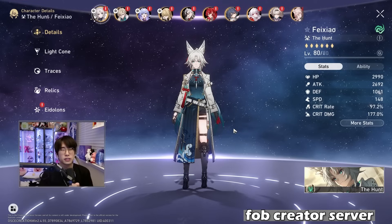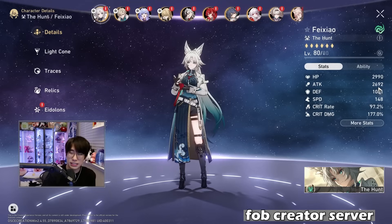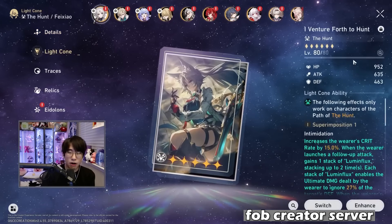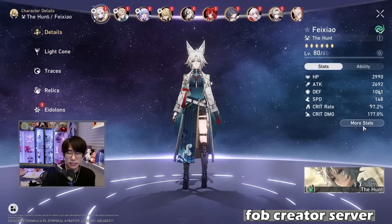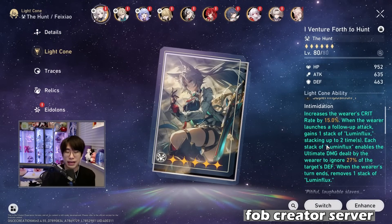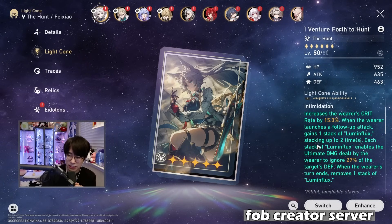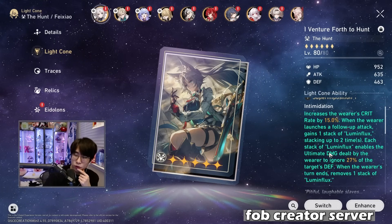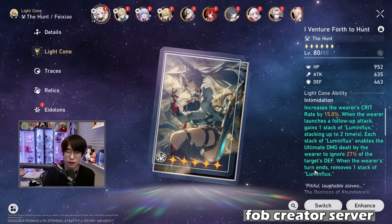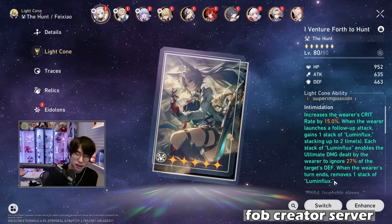Here we are with Fei Zhao — I did deck her out a little bit. You can see the stats: 2.6k to 2.7k attack, 148 speed, 97 crit rate, 177 crit damage. This is at E0 R1. Going over her full kit, we have the light cone which gives 15% crit rate, and when the wearer launches a follow-up attack they gain one stack of Lumen Flux, stacking up to two times. Each stack enables the ultimate to ignore 27% of the target's defense, though one stack is removed at the end of each turn — absolutely disgusting defense ignore.